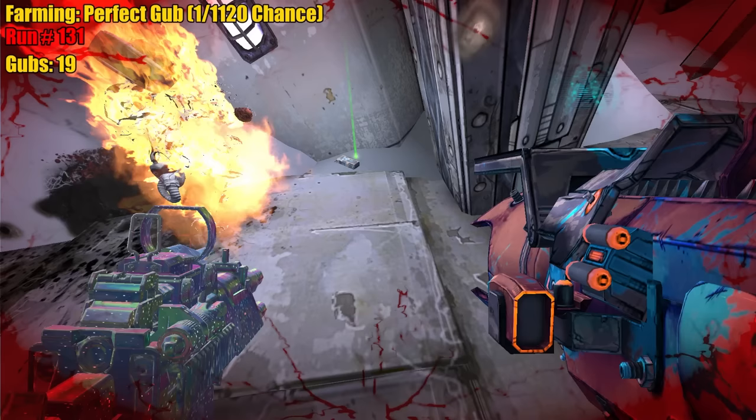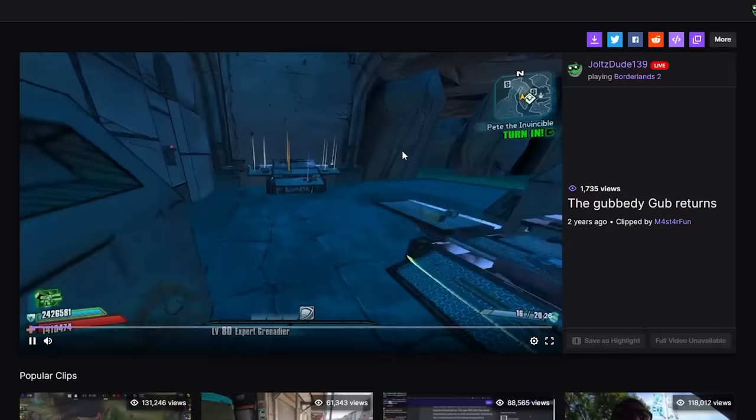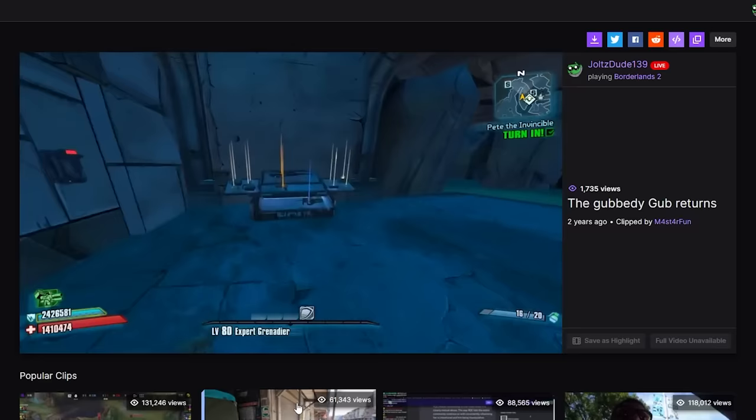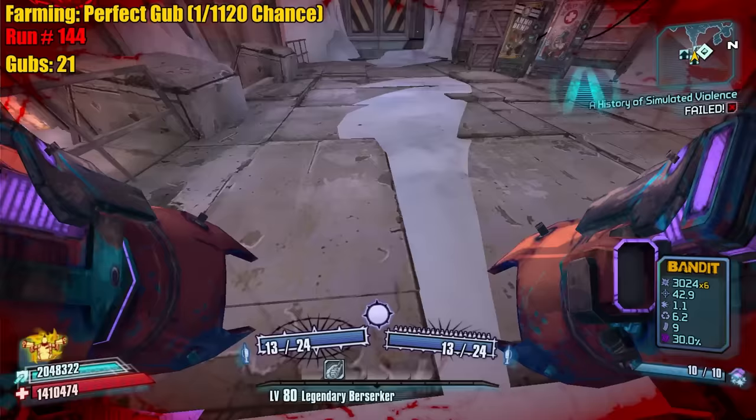Nope, not the one. You get excited when you don't see Tidore grip. Not a bad roll though. I ain't done yet. Is that a random Gub clip? Oh, this was Gunless Axton — double legendary and a Gub in the chest. Even rapider, but it has dull grip it looks like. Not ideal.